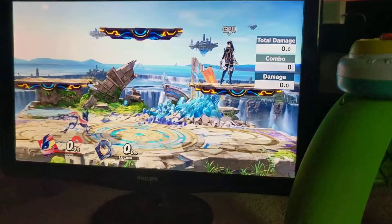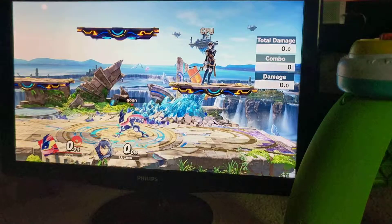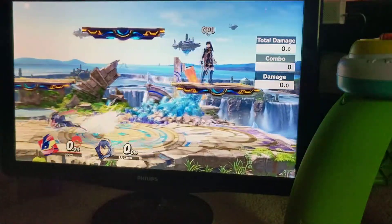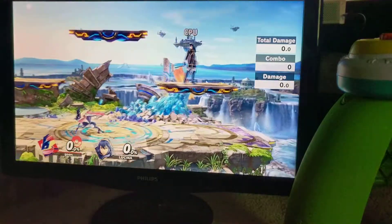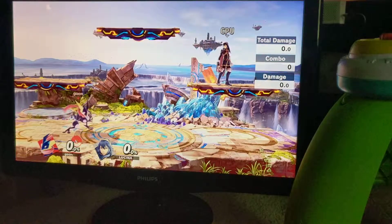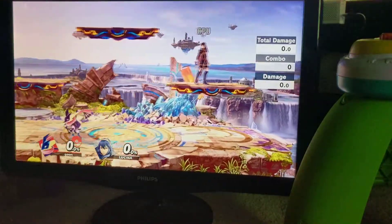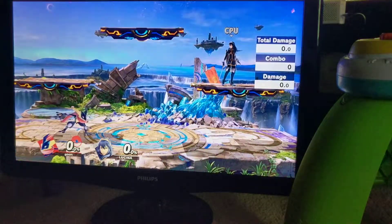This is what it looks like. What dash walking does is allows you to enter your walk at full speed right after a dash. So it looks something like this. As you can see, way more momentum — you're sliding all over the place. Basically, it lets you enter your walk at full speed right after your dash.